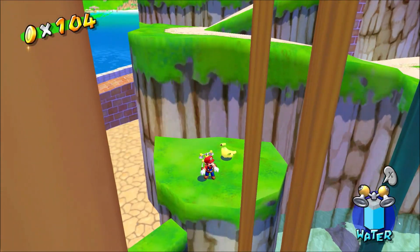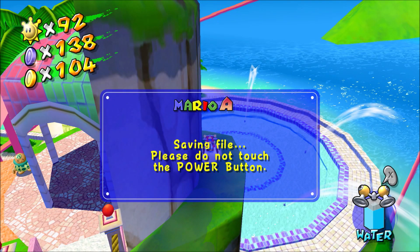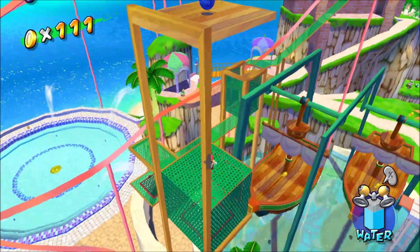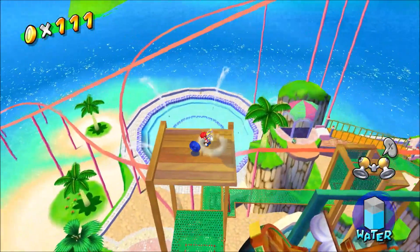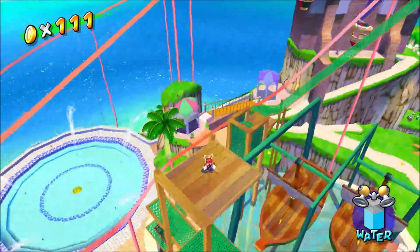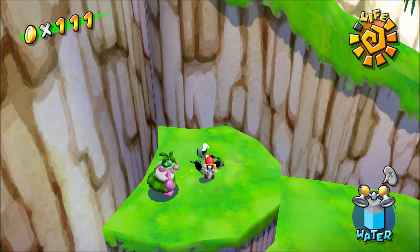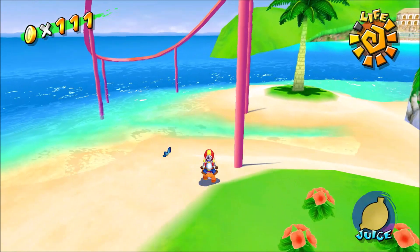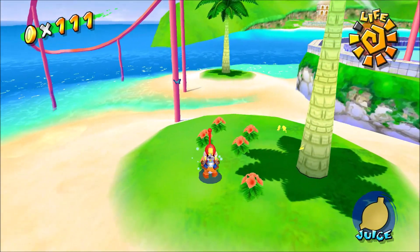Only three more. Alrighty, this one's easy — just go behind the roller coaster entrance. Alright, this one's interesting. Go up the pirate ship and grab this blue coin over here. Alrighty, we just need one more. Now we just grab Yoshi's desired fruit, grab Yoshi, go back to the beach, and get this last blue coin over here. We'll be done with Peanut Park.